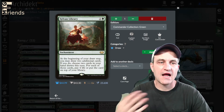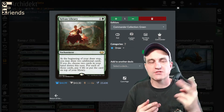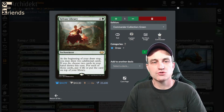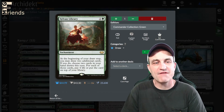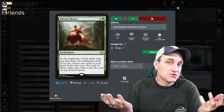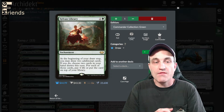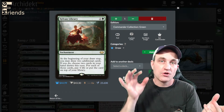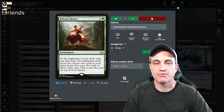Sylvan Library — this is just very powerful. At the beginning of your draw step, you may draw 2 additional cards. If you do, choose 2 cards drawn this turn — for each of those cards, pay 4 life or put the cards on top of your library. There's really no downside to drawing 3 every single turn unless you're about to get milled. At the very least, you can filter your cards to get what you want next turn.